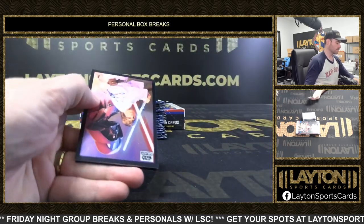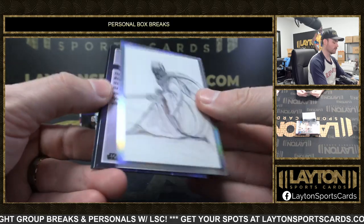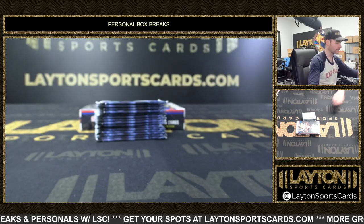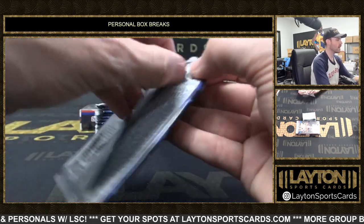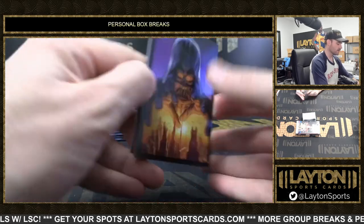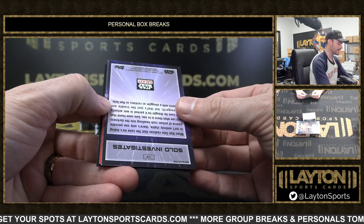They probably wore him out with black — used all his stickers on Chrome Black and Finest, they're all over the place. Tusken Raider, an original trilogy concept art Refractor, Chewie. Oh, what is this? We got a sketch! We got a sketch!